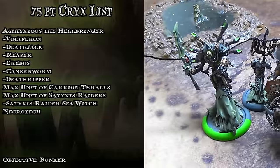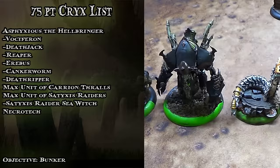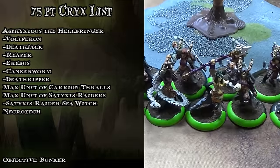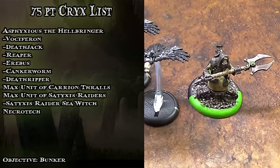Hello, this is NHW, and this week I decided to bring Asphyxias the Hellbringer, complemented by Deathjack, Reaper, Erebus, Cakeworm who always travels with Asphyxias, some Carrion Thralls, and some Raiders because they just go together with the 60s like bread and butter.